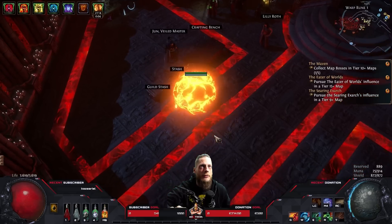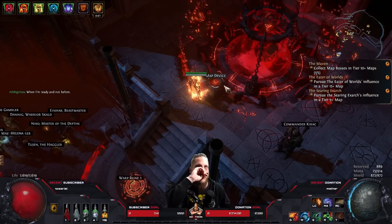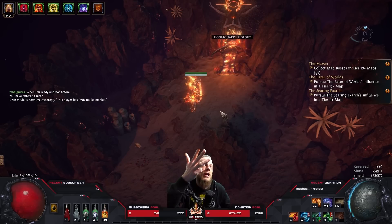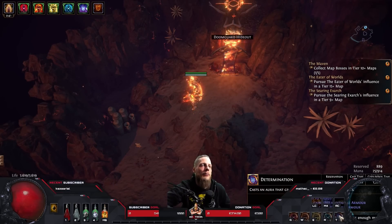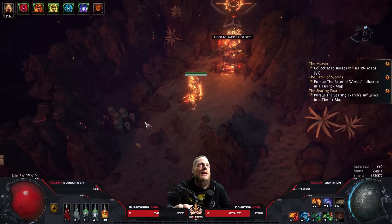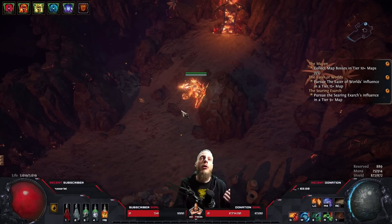We're going to do a map showcase — I'm running this Crater map since I just found it and it's not completed yet. It has some extra crit and crit multi. There have been reports from viewers playing this build saying it's slow, has no clear, is squishy, and has no damage — I just cannot agree with any of that. I've been playing this build all day long, we're now level 88, and we're barely ever dying. I swapped my setup from Purity of Elements to Determination and also run Molten Shell, so I have some armor now — not insane, but better than zero. My clear is amazing.